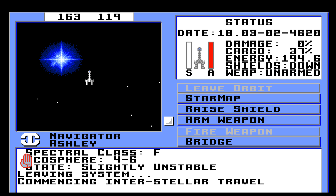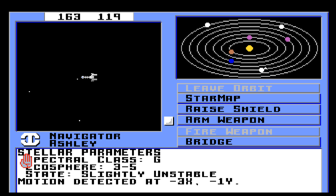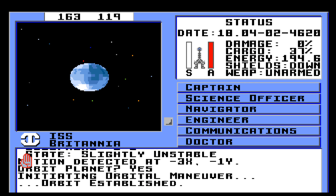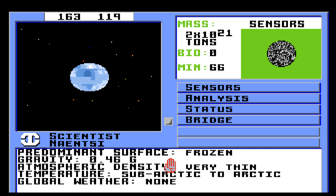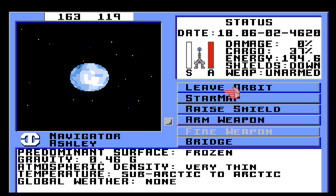There's a lot of worlds here. There's a water world — there is motion detected, which worries me a little bit. Sensors: lots of minerals — chlorine compounds, hydrosphere of oxygen, Rodnium, magnesium, and copper. 0.46 G's, frozen, very thin atmosphere, subarctic to arctic, no global weather. I don't think we care about this one right now. Let's go ahead and leave orbit.